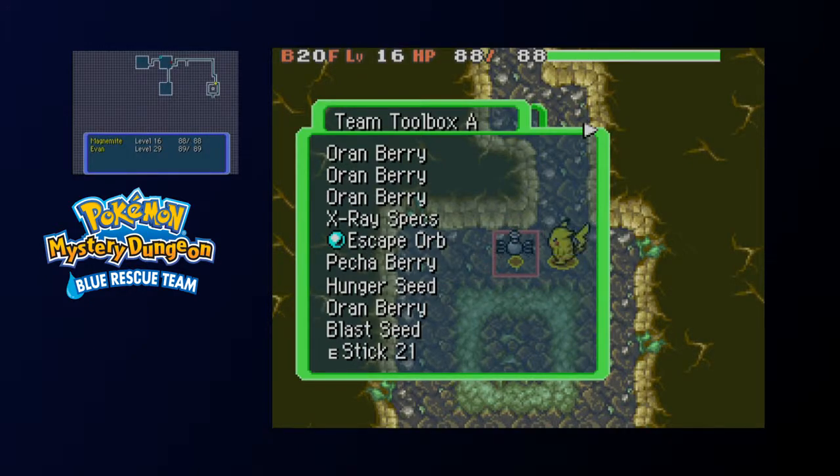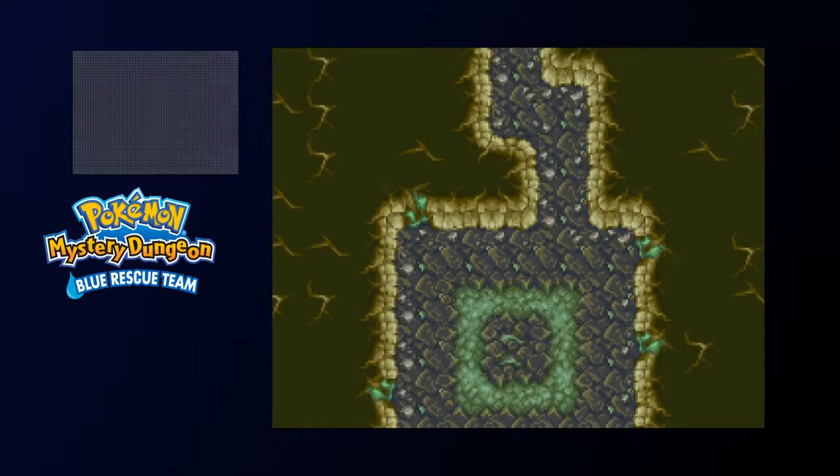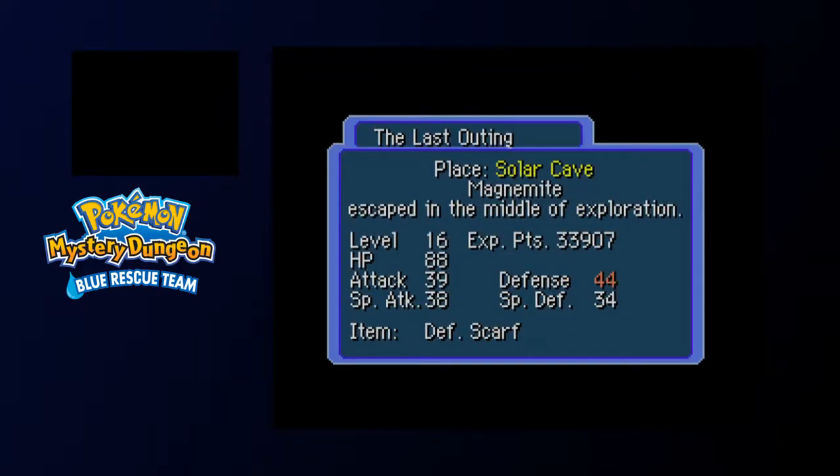Anyway, we're gonna use the escape orb. The sticky effect lasts past the dungeon, so — either way — you can get an item to make it unsticky.